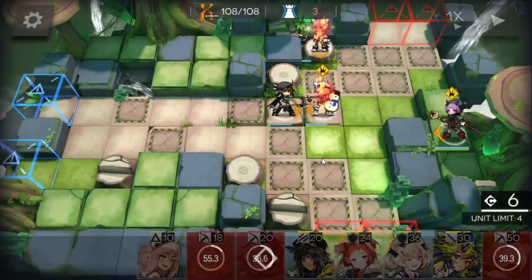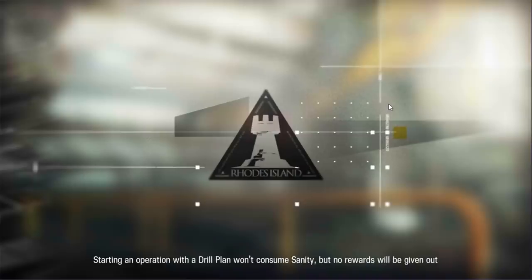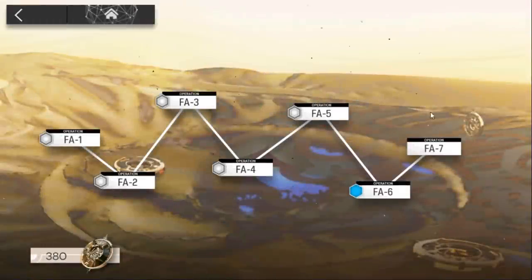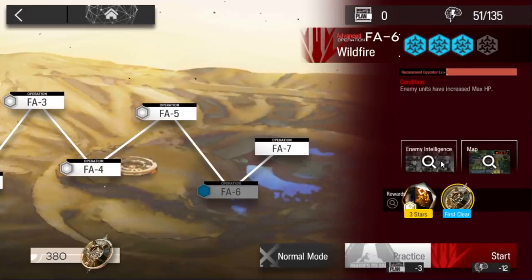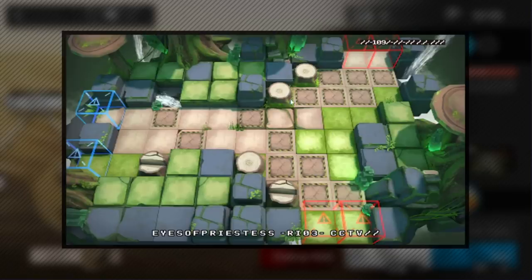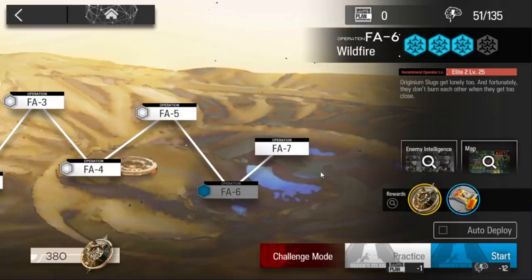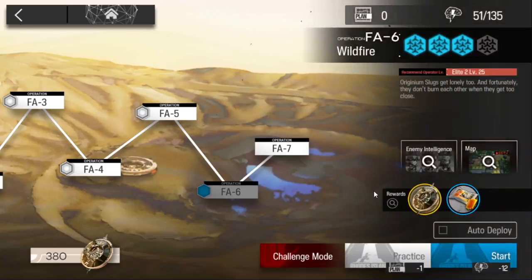And here we go! In theory this strategy works for challenge mode as well — in challenge mode enemy HP is increased, but you can still kill them in time. The stalling time for the Pompeii will be longer and it's harder to kill them, but you can use the same strategy. In the challenge mode video I'll use Jay to show you how to use him. If you don't have Jay, you can use this strategy.